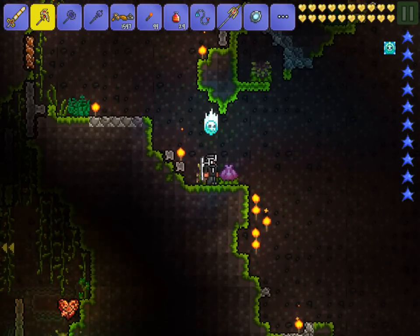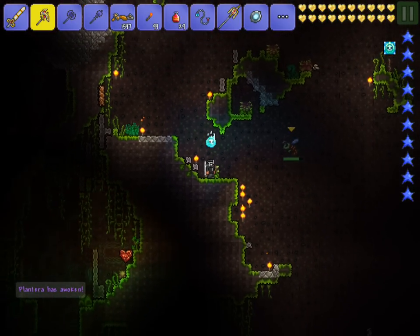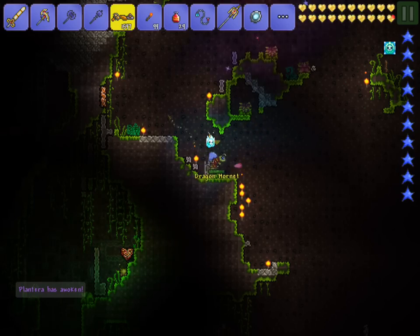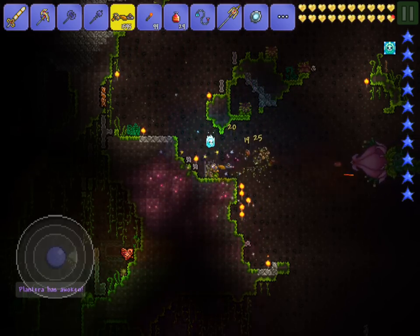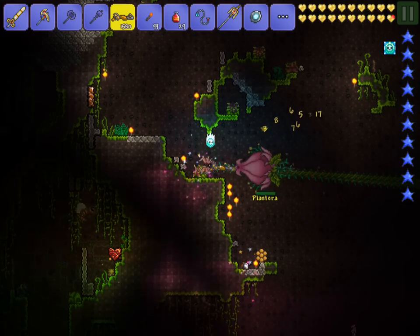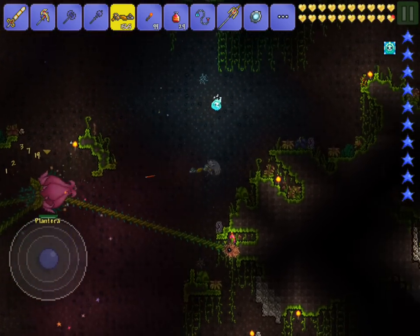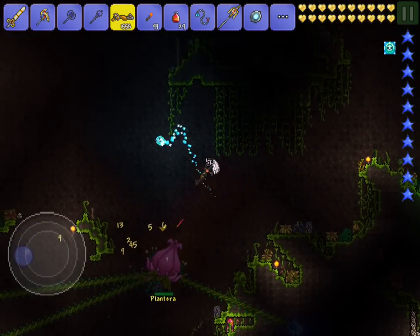I haven't faced this boss in a while, so I'm gonna be a little bit rusty. Okay, Plantera has awoken — there he is. Get your Clockwork Assault Rifle — it doesn't have to be a Clockwork Assault Rifle, it can be any kind of really fast assault rifle, but I prefer it because it's really quick and it does a lot of damage.